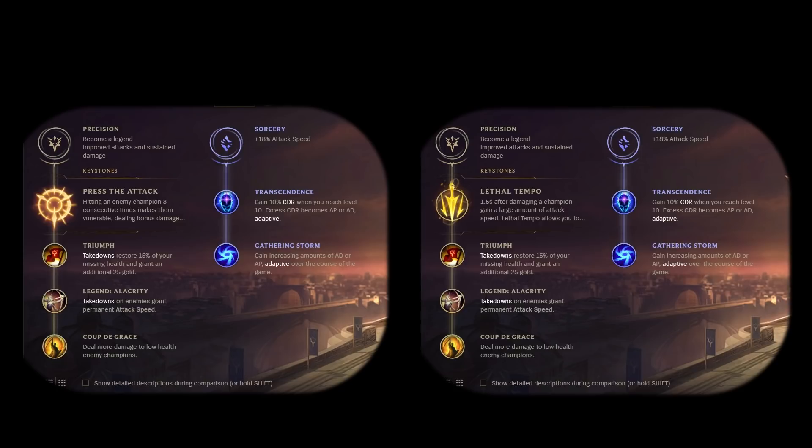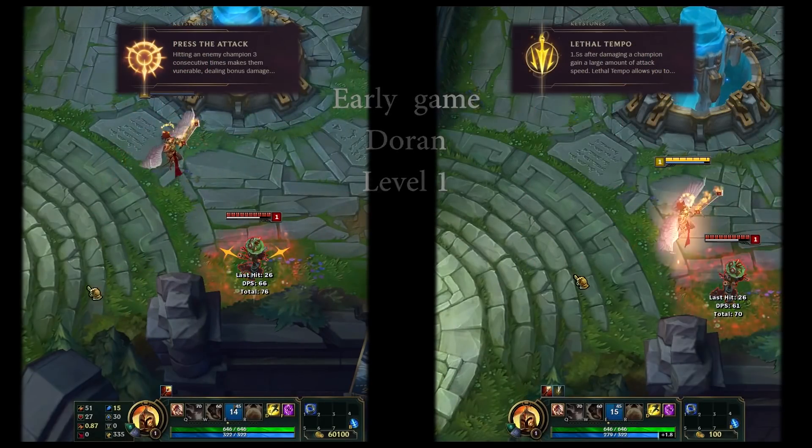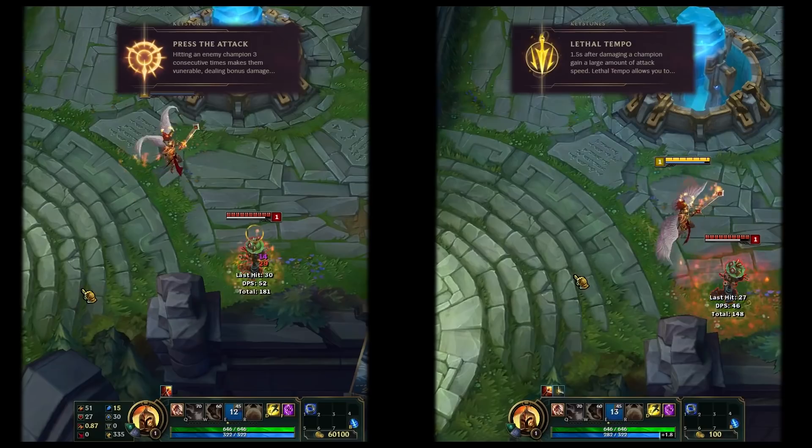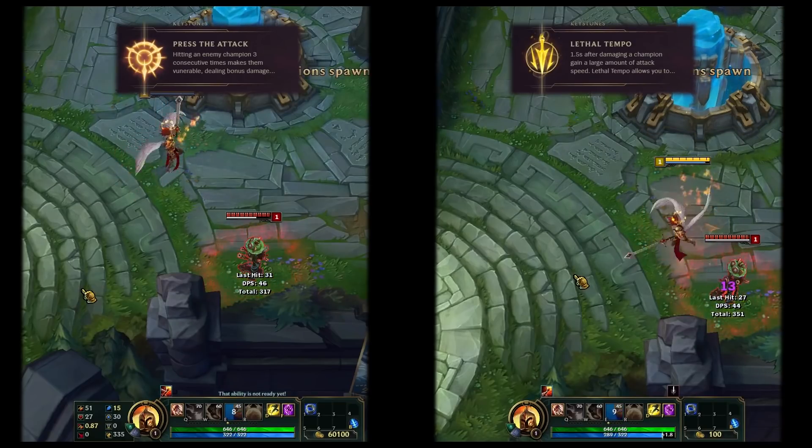In the early game we will be testing it up to 1000 damage, in the mid game with two items up to 10k, and in late game up to 25k — to see which one has the bigger DPS.